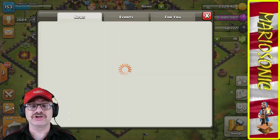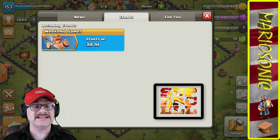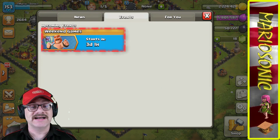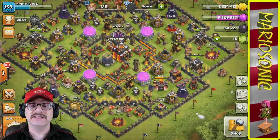Let's take a peek at what Supercell's got going on for us. Under the events tab — we've got the weekend games starting in three days and one hour, which isn't too long.